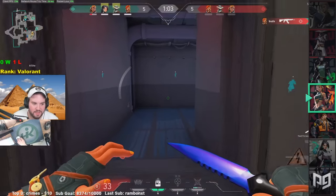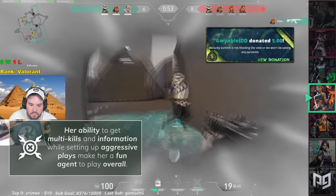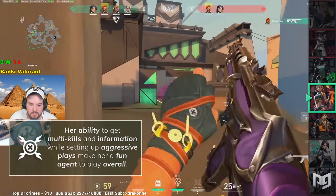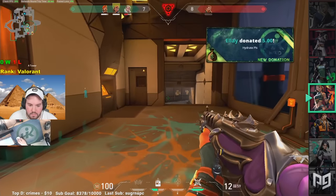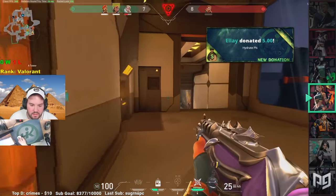If you're in the market for an agent that is a living breathing highlight reel, then this is the best it gets. Her ability to get multi-kills and gather information while setting up aggressive plays makes her a fun agent to play overall. Raze is for players who want to get the most damage, get kills, and use her aggressive playstyle to her advantage while also getting intel for your team. If you're an adrenaline junkie, then Raze will probably take you to a whole new level.